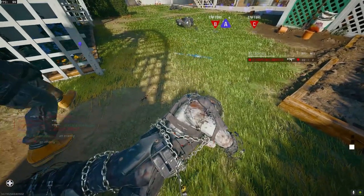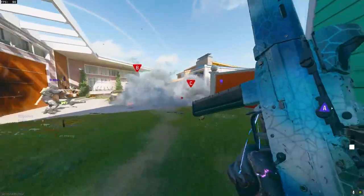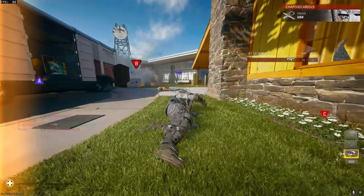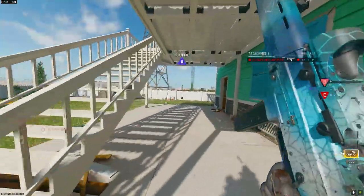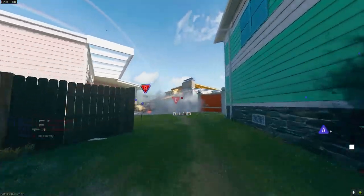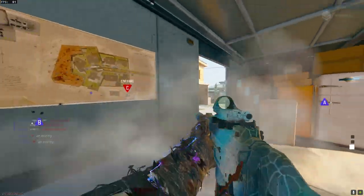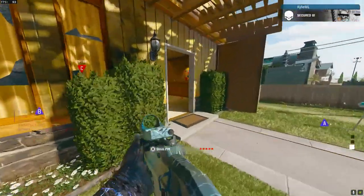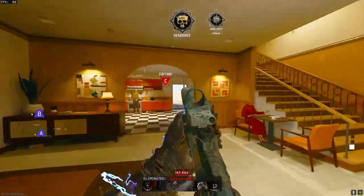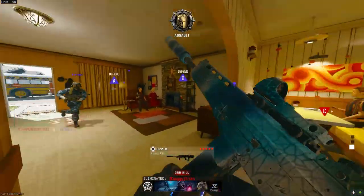Make sure when you're queuing up that you are playing hardcore Nuketown 24/7. I know hardcore is not everybody's favorite — it definitely used to not be mine — but for the headshots, you've got to watch your corners and aim for the head. A big tip, especially for SMGs, is to put on select fire, which is semi-auto instead of full auto. You can do that by pressing left on the d-pad. I play controller on PC, so I'm not sure of the key bind.